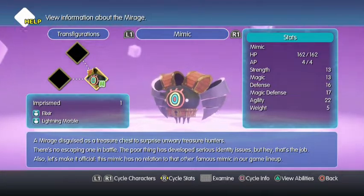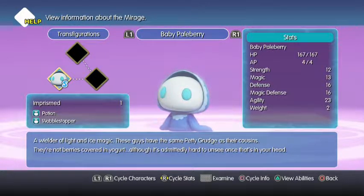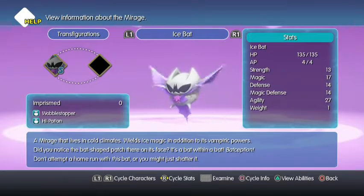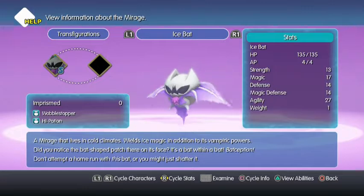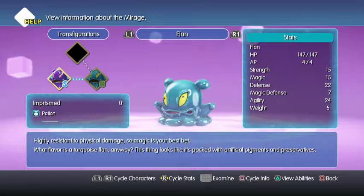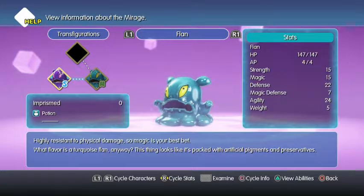There's a dual lizard, there's the mimic. Baby paleberry. There's the red bonnetberry. The ice bat we still haven't caught — a mirage that lives in cold climates, wields ice magic in addition to its vampiric powers. Did you notice the bat-shaped patch on its face? It's a bat within a bat — batception. Don't attempt a home run with this bat, or you might just shatter it. There's the miniflan, and we had to unlock large flan in order to get Thunder in order to get Zap, aka baby grandma. High resistance to physical attack, so magic is your best bet. What flavor is a turquoise flan anyway? This thing looks like it's packed with artificial pigments and preservatives.